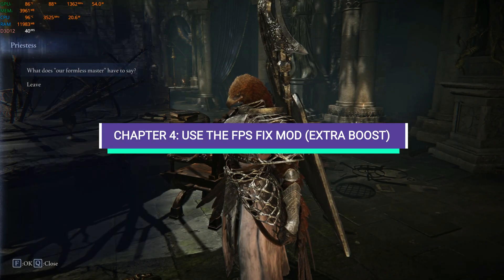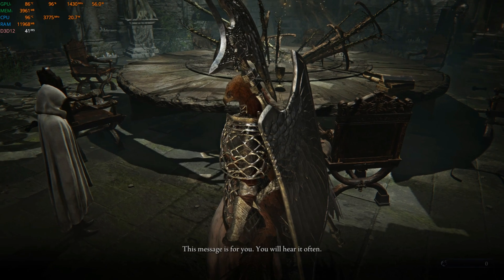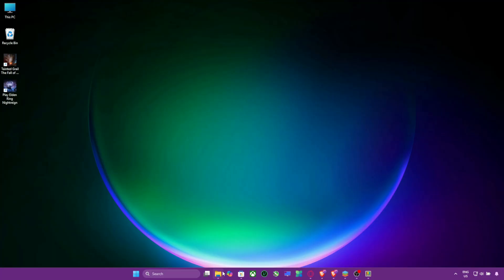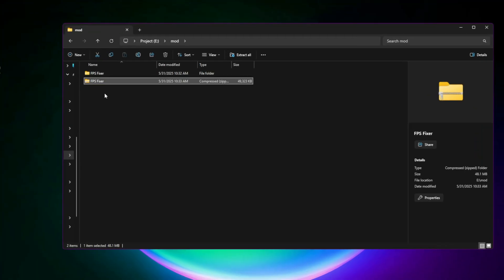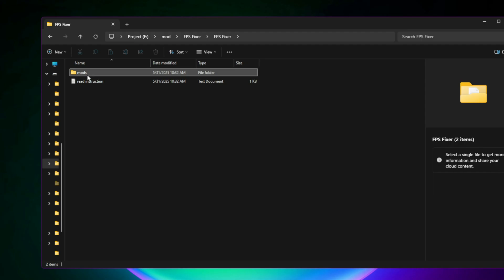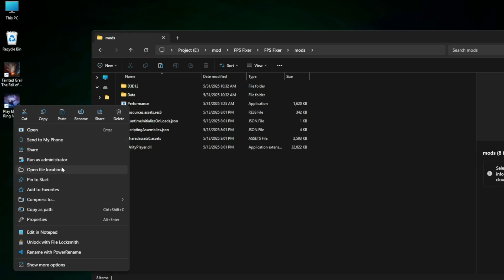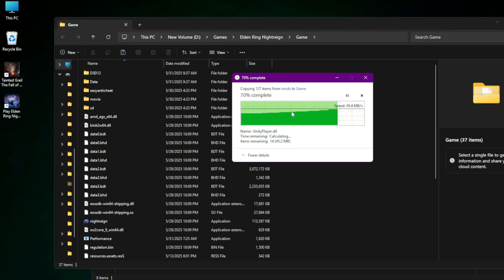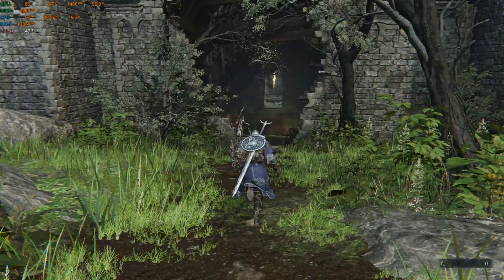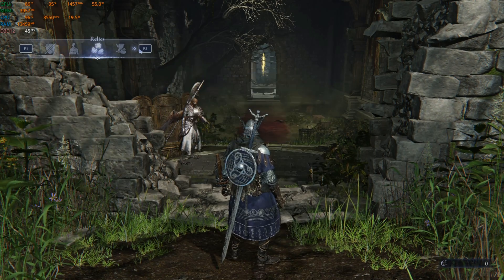Chapter 4: Use the FPS Fix Mod for an extra boost. We've included a trusted FPS Fix Mod in the video description. Here's how to install it: 1. Download the zip file linked below. 2. Extract it. 3. Copy the contents directly into your game installation folder. 4. Replace files if asked. 5. Launch the game and enjoy smoother gameplay instantly. This mod is lightweight and designed only to improve frame rates without altering gameplay mechanics or visuals.